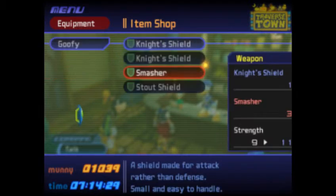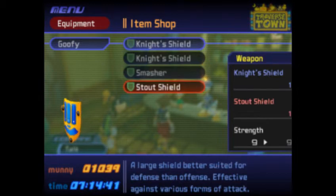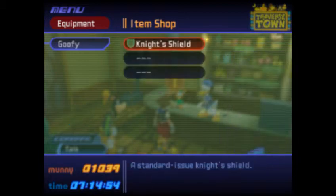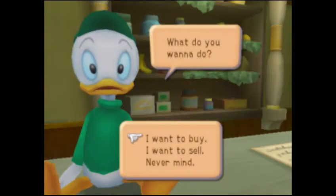Goofy. Smasher. I don't know what the red's for — I guess red's just what you're going to equip it as. Better suited for defense and offense. Effective against various forms of attack. Made for attack rather than defense. Small and easy to handle. Increases his strength. I'll get the Smasher and the morning star. Ta-da. Bye.